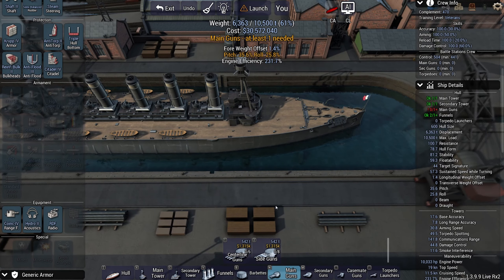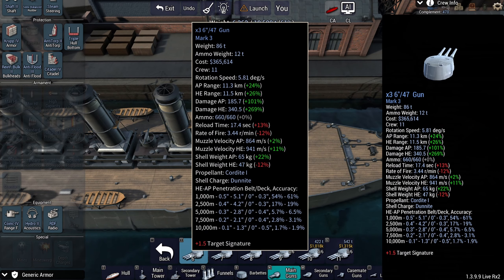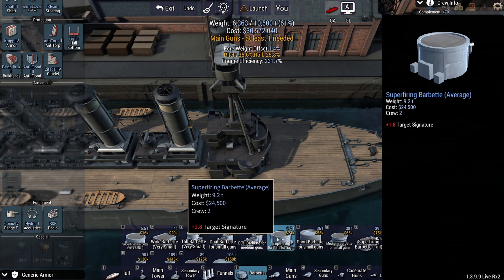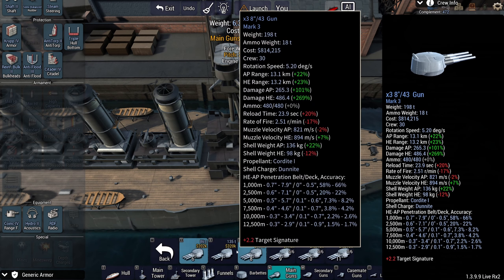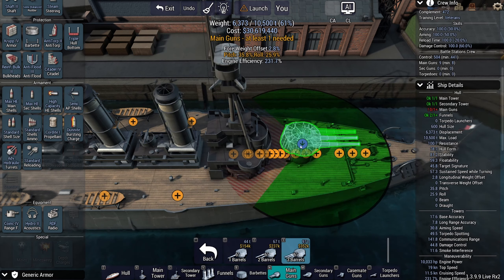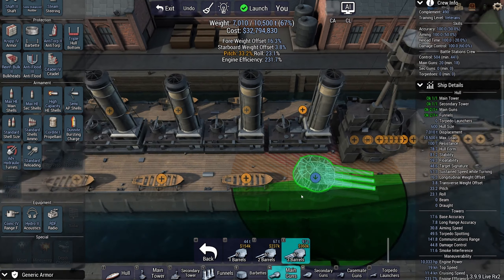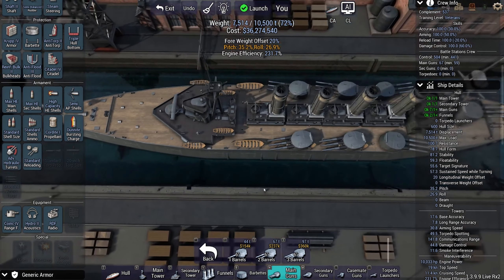Guns - my whole strategy for this particular battle is going to revolve around overwhelm, so we're going to go with HE spam. It's not particularly inventive, but I believe it will work. We're going to go with the 6-inch triple. Whoa - when I said overwhelm, I wasn't expecting this!